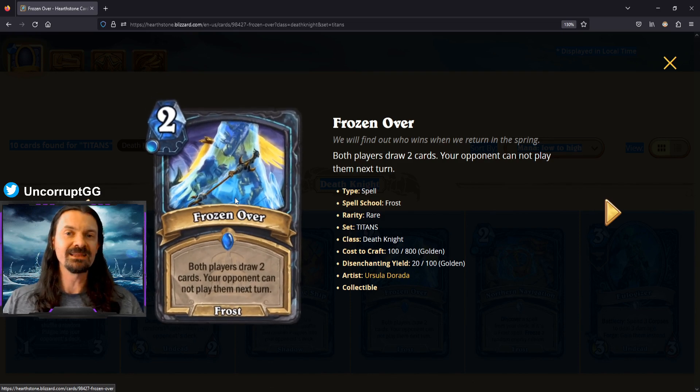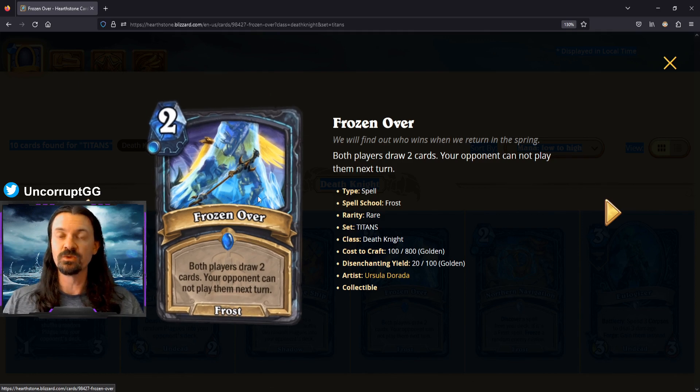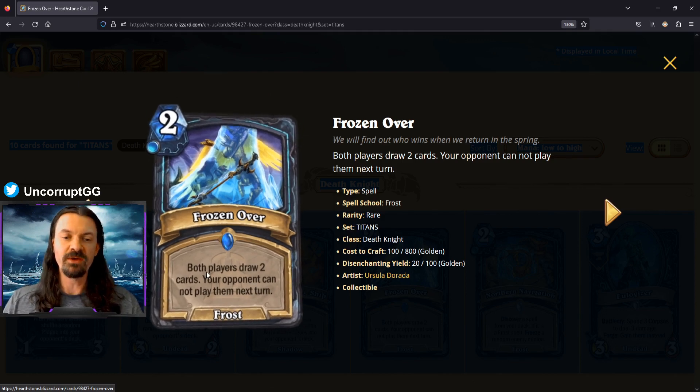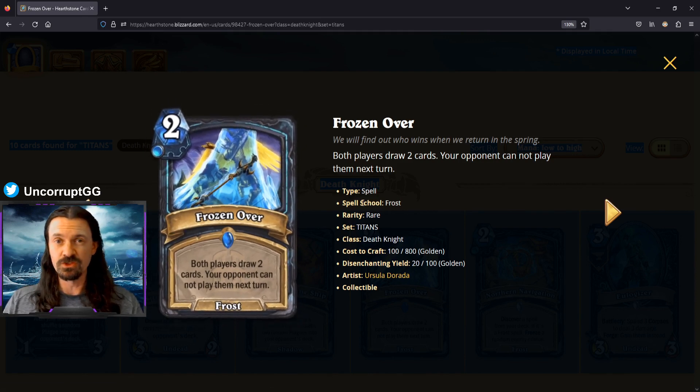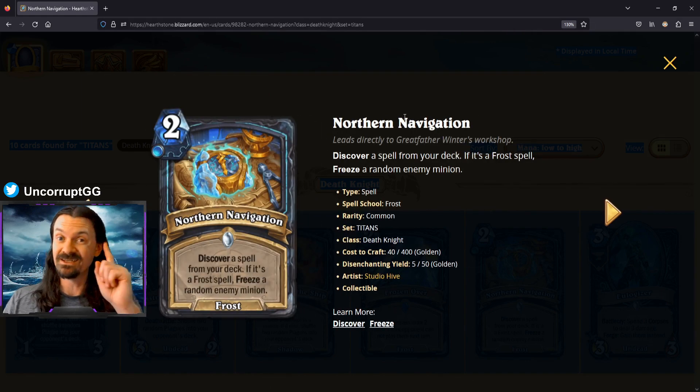Frozen Over is a two mana spell: both players draw two cards, and your opponent cannot play them next turn. It's an interesting draw option for the Death Knight class, but I don't expect it to see intentional play. It may show up if randomly generated by Nerubian Vizier or School Teacher. The drawback is that your opponent gets access to those two cards the following turn, which could actually be a big deal.